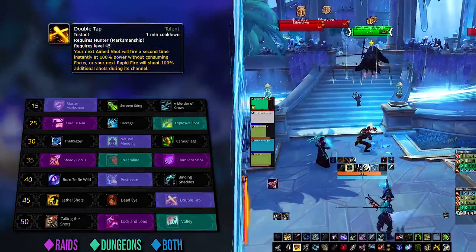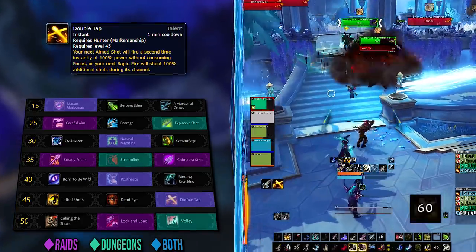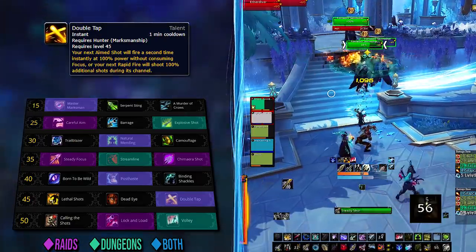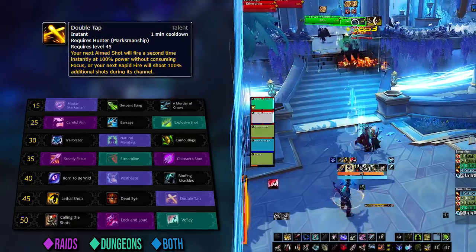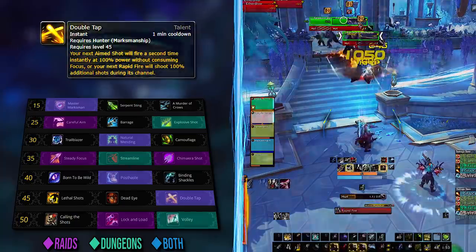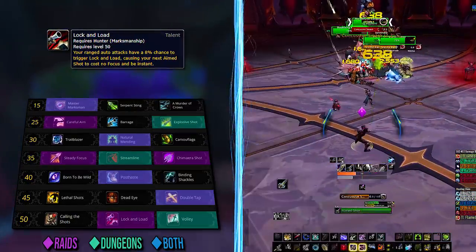At least so far in the meta, Double Tap is the only good choice for both raids and dungeons. It's pretty self-explanatory, but you will always want to use it with Aimed Shot ideally, especially with every other change MM plays with. Aimed Shot is king.